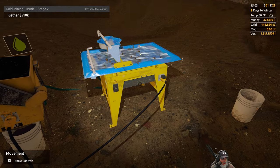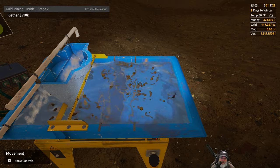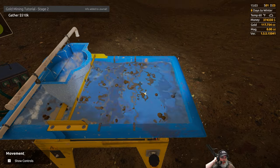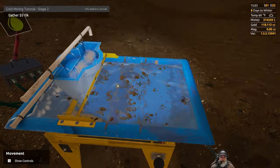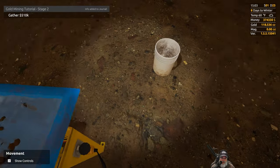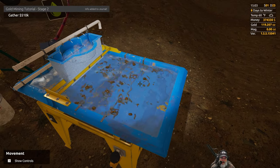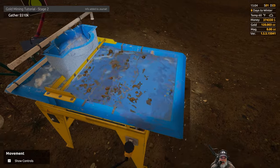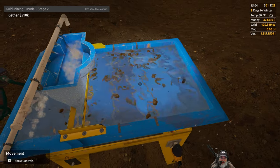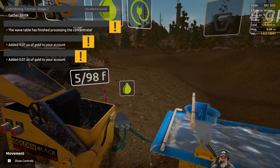I kind of wish we could at least have the option of picking the gold out of here. That's one of the neat things about the tier one gold pan — you can actually see and pick the gold out. I'm just saying, make it an option, something you can toggle off and on. Some people won't want to take the time to do it, but it would just kind of be fun to get your fingers on that gold — after all, that's what this game is all about.